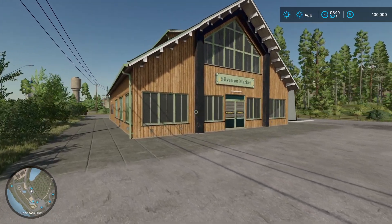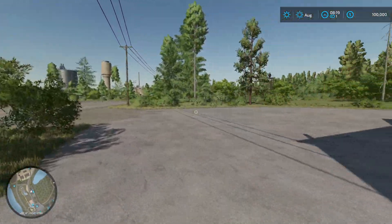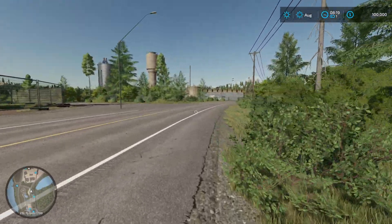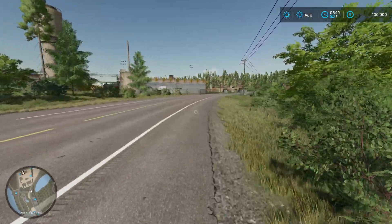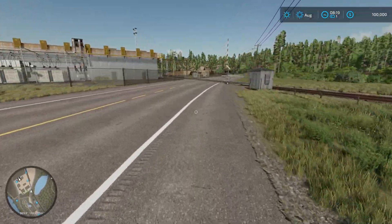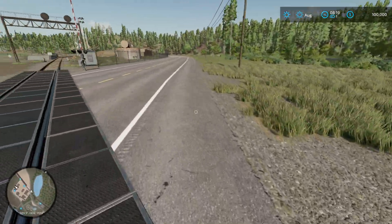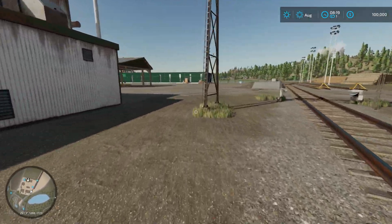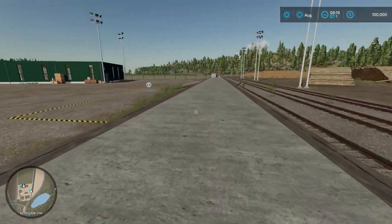Here's the market in Silver Run — it's right by the roller coaster. This is where you're going to sell produce that you're going to build. It's for those of you that are going to do a little bit of farming, which we will be. We're going to have to have sheep that we feed — and a lot of them. I'm probably going to have to do multiple sheep pens in order to get enough wool to get the textile shop going, to get our products so that we can build sailboats.